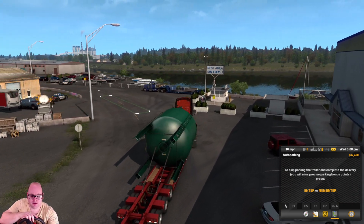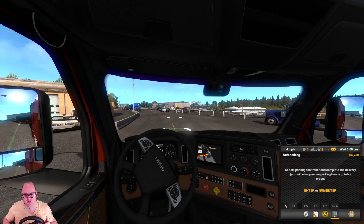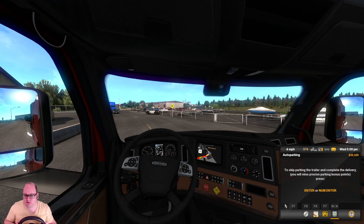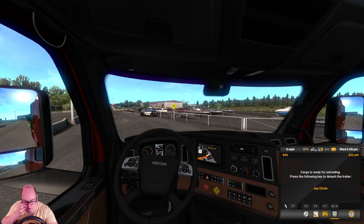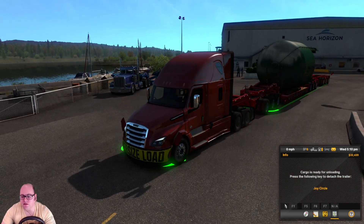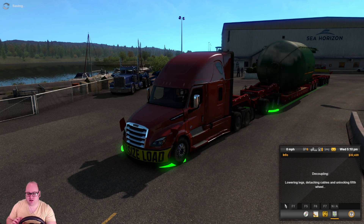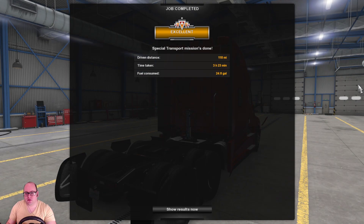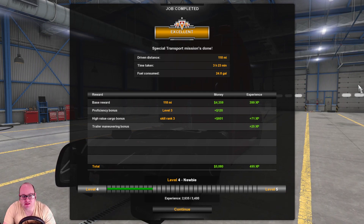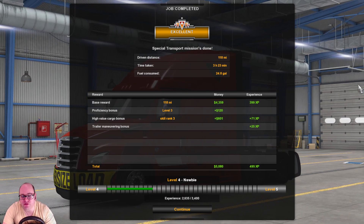No need to skip trailer parking because it is so easy. Let's go in here — it's already green, which I don't like, but there we go: ready for unloading. Let's see how we look. Finish there — engine off, brake on, do it properly, joystick circle, decoupling. Excellent. Special transport mission done. Driven distance: 118 miles. Time taken: 3 hours 23. That's not so bad! Base reward $4,359 and 399 XP. Proficiency bonus, level 3, $120. High value cargo bonus $601 and 71 XP. Total: $5,080 and 495 XP.